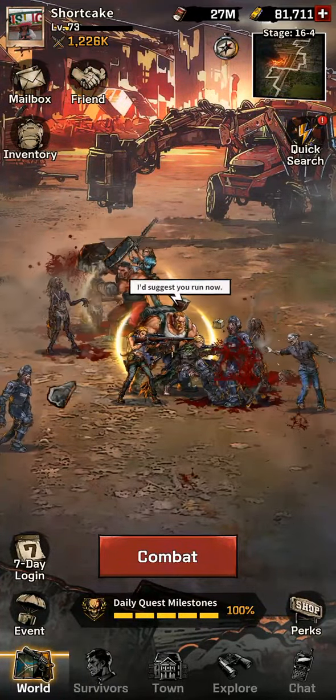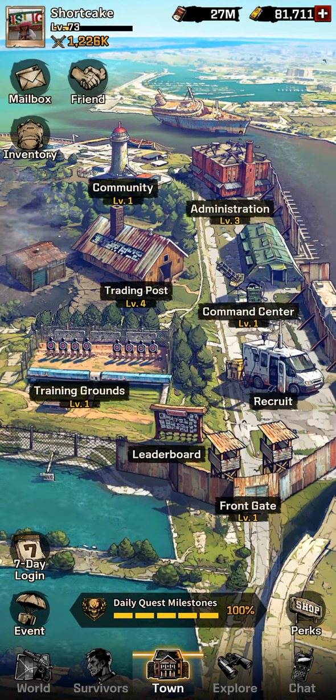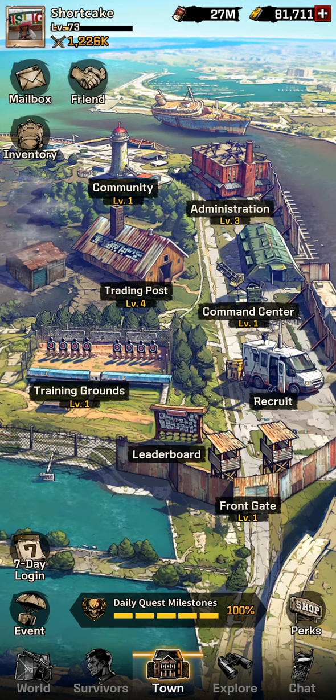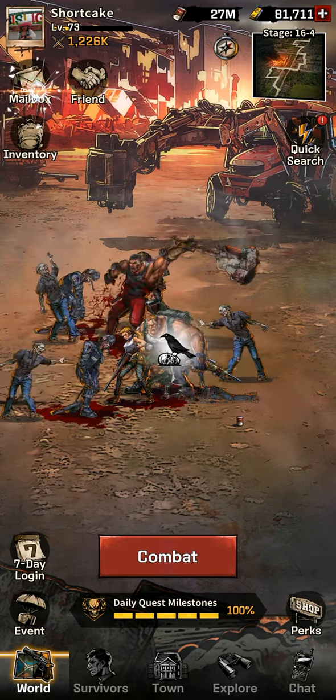What's up everyone, this is your girl Shortcake and welcome to the YouTube channel! So before we start, I'd like to ask — can you notice something on my account? It's pretty evident: I've got a total of 81,711 gold bars. How did I get this as a free-to-play player? I applied to The Walking Dead: All-Stars content creator support program, sent an application, and luckily got selected. They awarded me a total of 80,000 gold bars — I'm so happy!